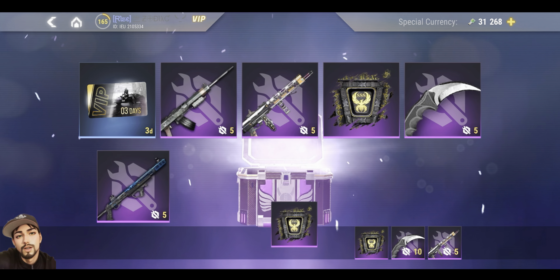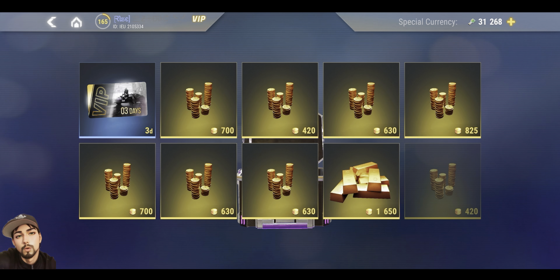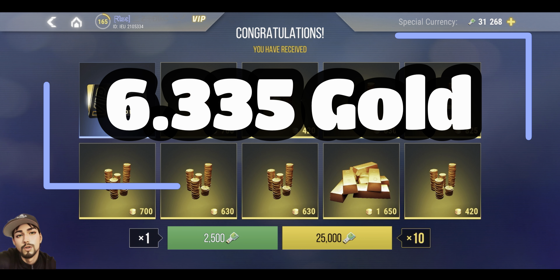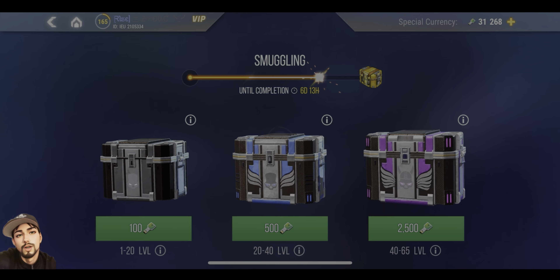It depends on luck — you might get something different — but we'll go with what we got. You can see all the gold you get there, so that's a total of 6,335 gold for 25,000 keys. It doesn't seem like a lot, but it's a good amount and it could really help you out. After all it is free, but let's look at the other cases.